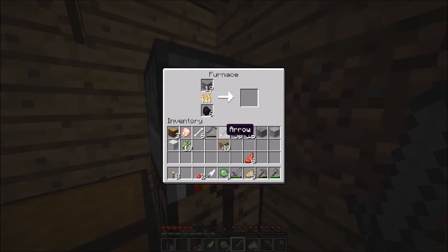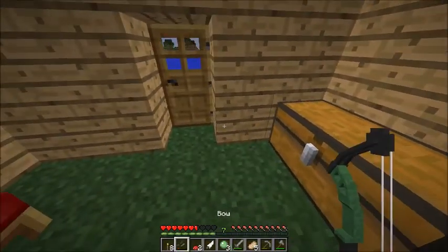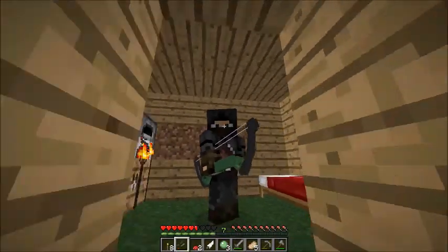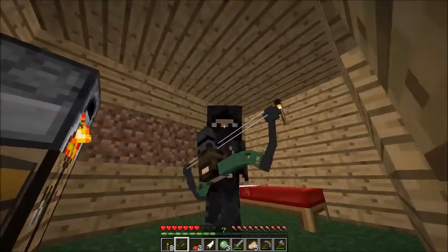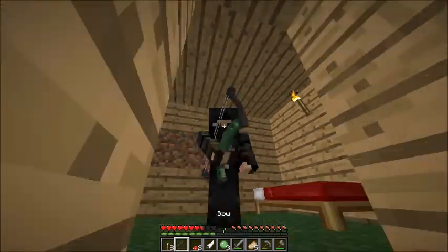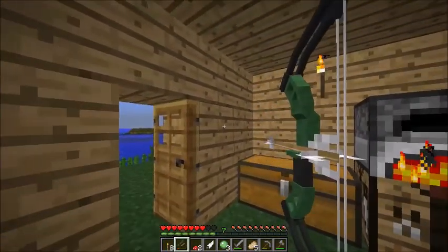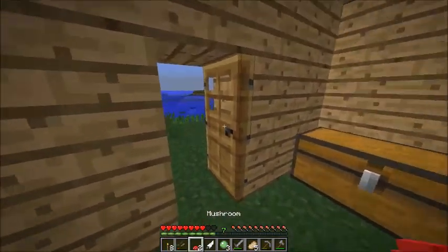Got a bow from a skeleton — very worn out. If you want to have a look at what the bow looks like in your hand, it looks like this. Pretty big. So right now I'm gonna try and get an arrow that's black because it'll suit it better.